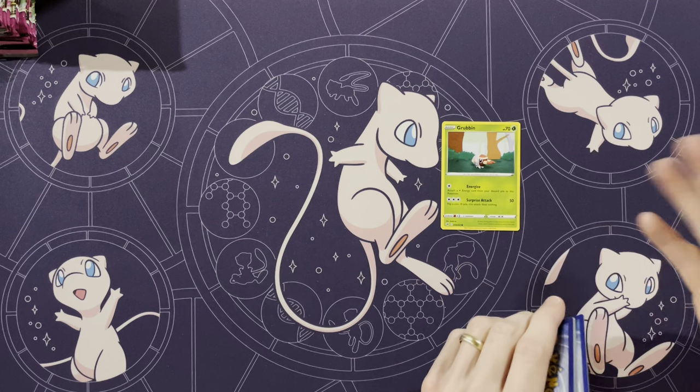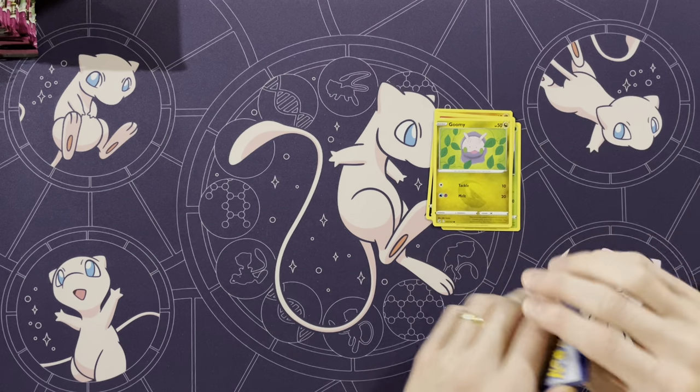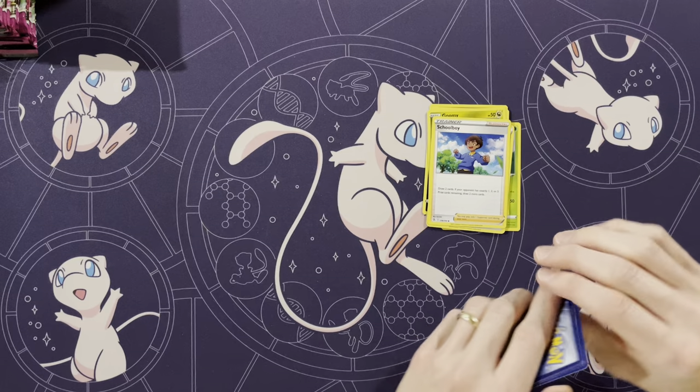We're gonna open all these packs and hope to get eight Vs or better. Eight Vs, six holos — that's the way it goes. All right, first pack: Grubin, Mankey, Cro-Gunk, Pansear, Gumi, Energy, and Schoolboy.